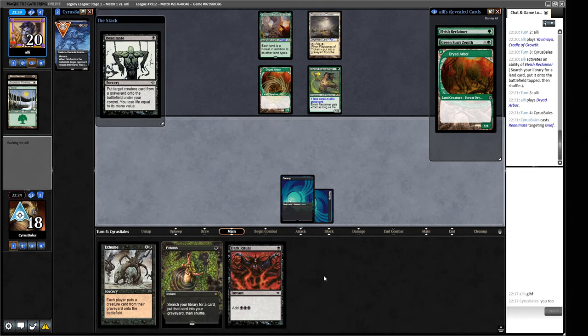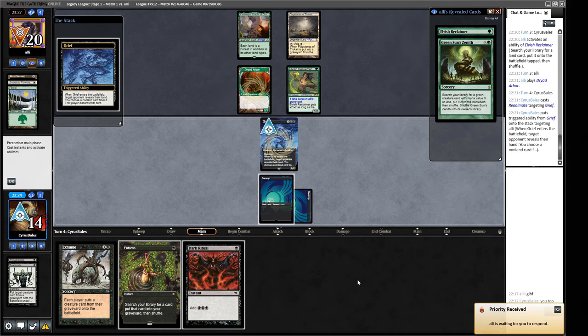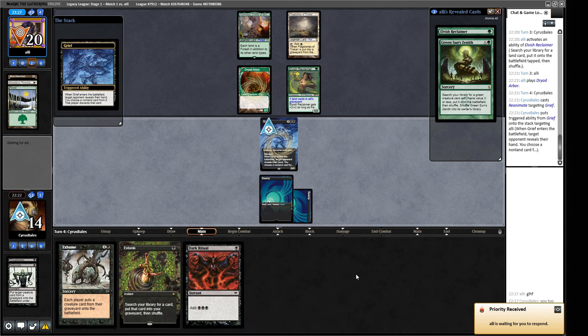This works - let's reanimate this Grief and then hopefully they're going to get a Bajuka Bog here, and then we can Dark Ritual and Entomb Exhume. They might not go for it here because a Grief is not great against them. Yep - they knew it was bait.